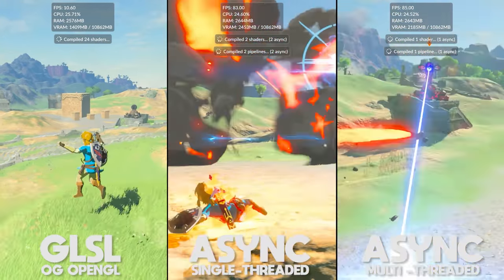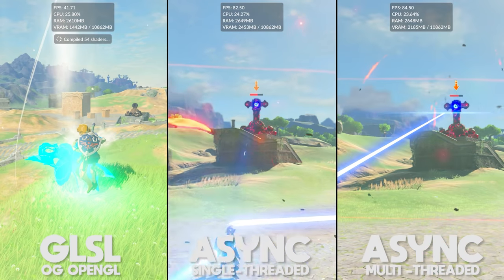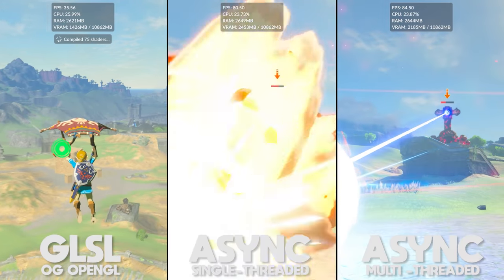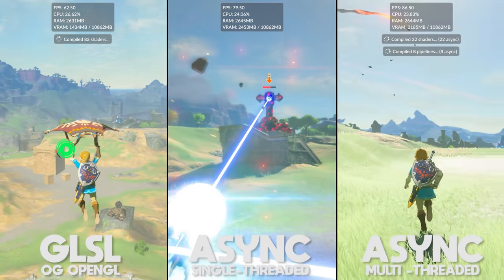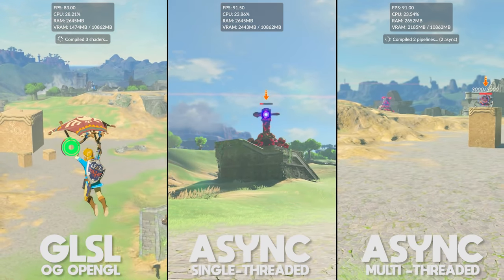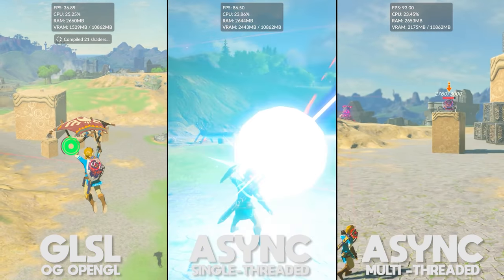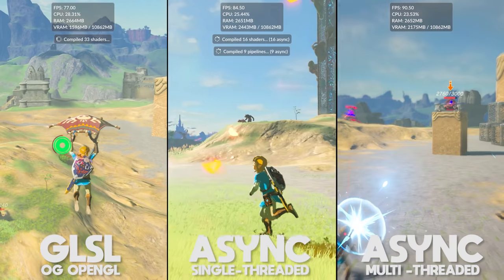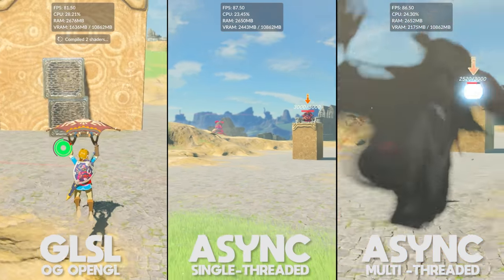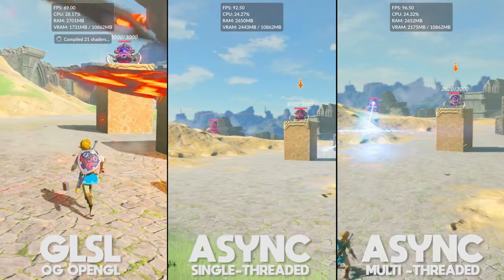I know a lot of you don't like it when I only use Breath of the Wild gameplay footage, but it's been about five or six months since I sat down and played this game, which is why all the gameplay footage for this video is of it. If you already have access to this multi-threaded async update, do let me know in the comments what you think. And please make sure to update your Nvidia driver to its latest version — this async feature won't work on any older stable release drivers. It is, in my opinion, a literal game changer for this emulator.